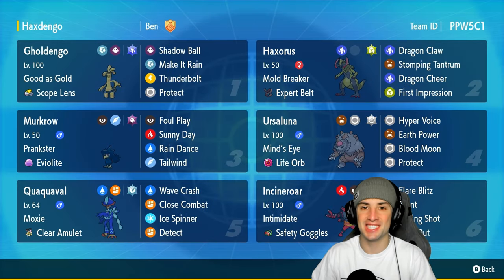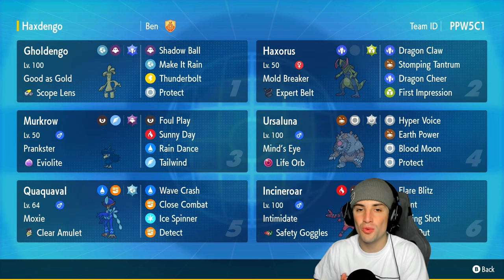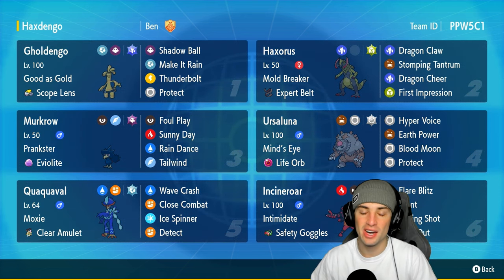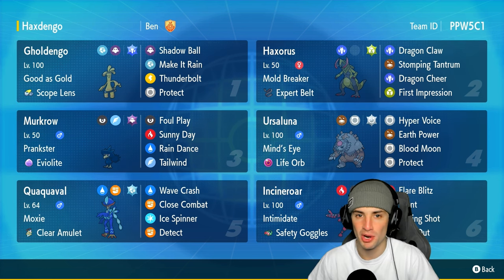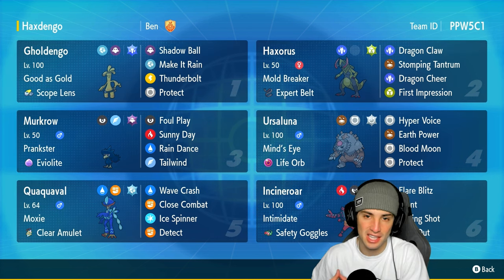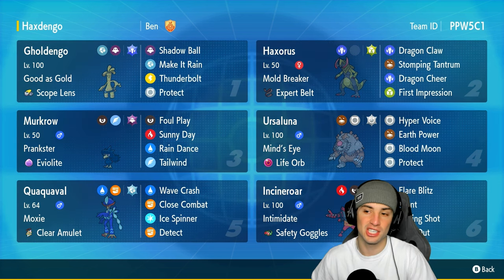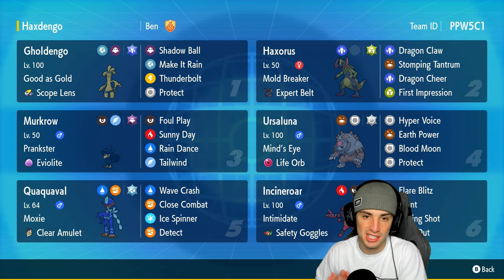What's going on YouTube, Jeans here, welcome back to the channel. In today's video we are using one of the dopest dragon types of all time - Haxorus for Rank Regulation H. You don't really see this Pokemon across the Regulation H format but I still think it's strong. Haxorus is a straight dragon type with the Bug Tera type to pair up with First Impression, a strong first-turn priority bug move. It's got Mold Breaker as ability, Expert Belt as item, Dragon Claw, Stomping Tantrum, and Dragon Cheer as other moves.